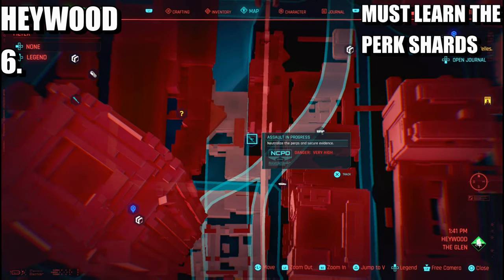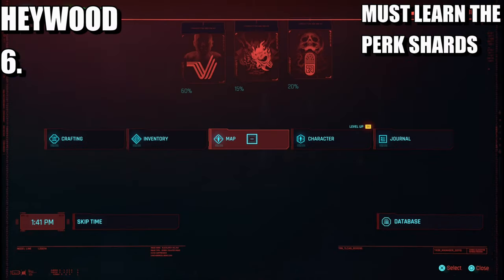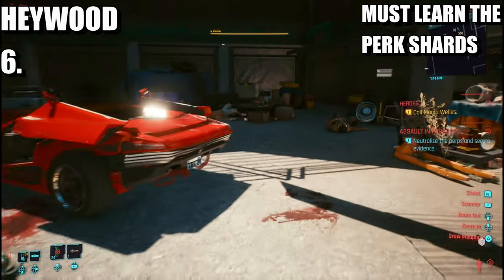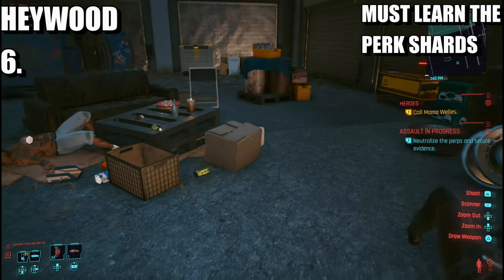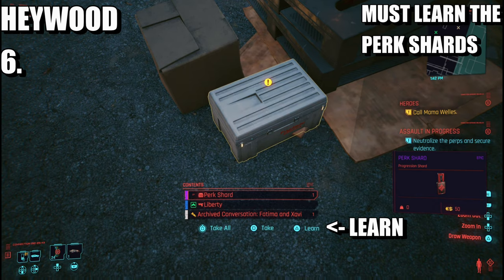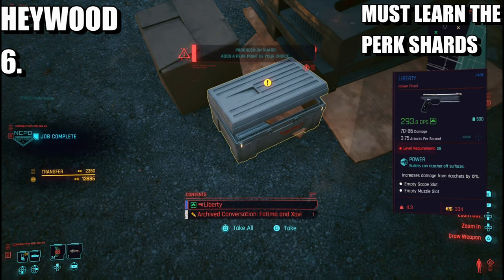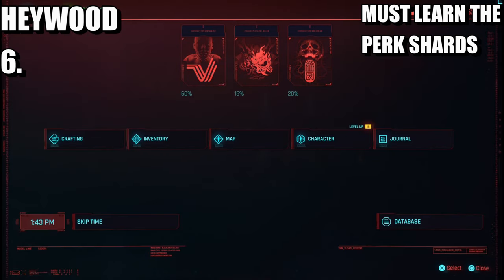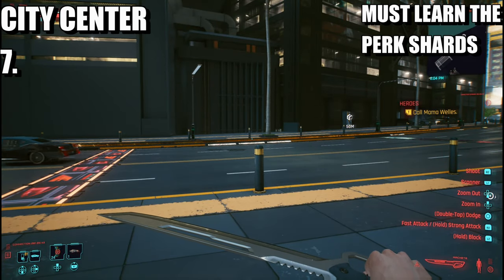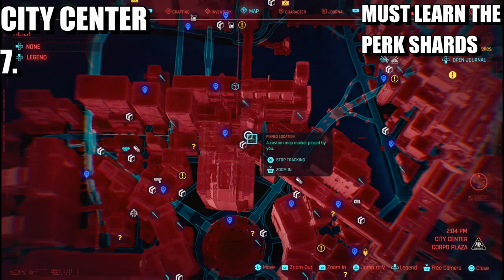The next one is going to be in Haywood, The Glen. Head over to this assault in progress area — it's a very high-level area as you can see. Once you come to this area, defeat everyone, then come over to the box. Learn it and we should be on 16.